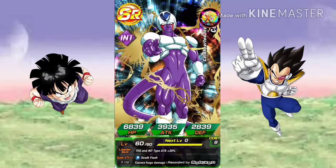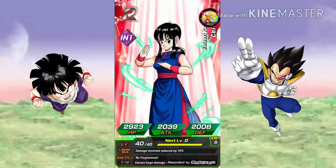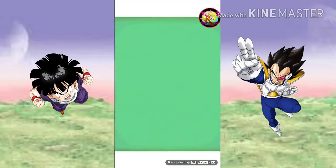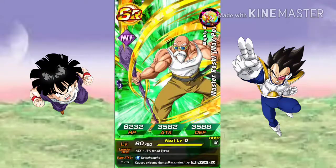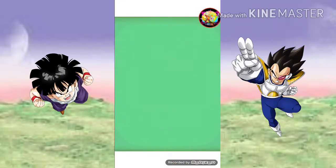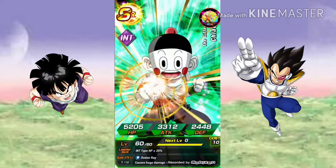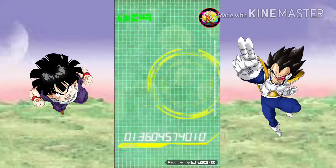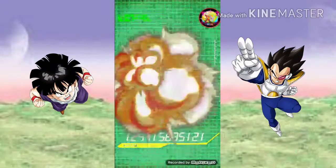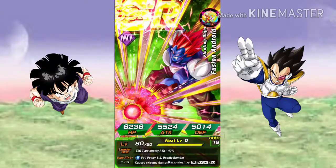Cooler. Chichi. Sorbet. Roshi, Roshi — next is halfway. Male. Chiaotzu — I think this one's good for the tournament. Pan. Android 13 — they gave Baba points.